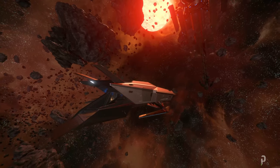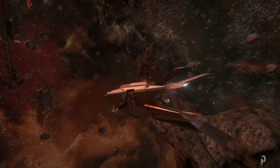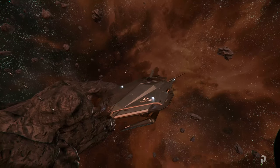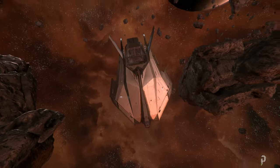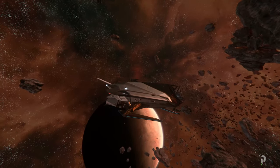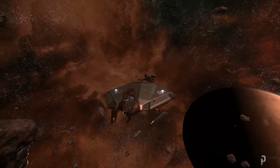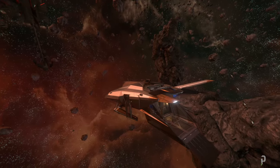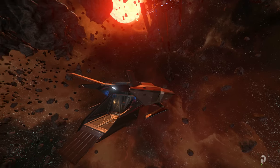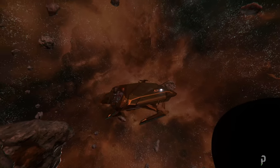That ramp is what touches the ground, allowing you to load your Greycat ROC into the ship. Overall, I think this is a beautiful and unique ship — one of the most unique in the game right now. Let me know in the comments what you think of the design, whether you'd earn it in-game or pledge for it.